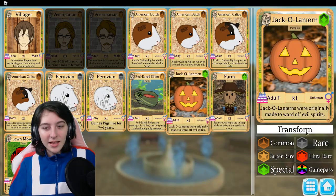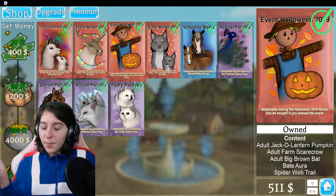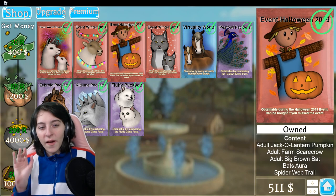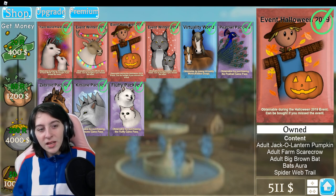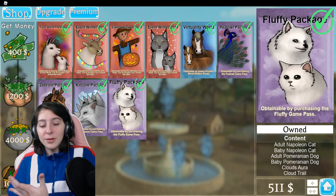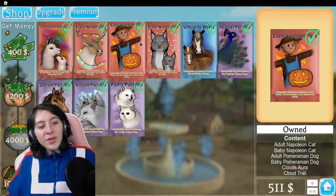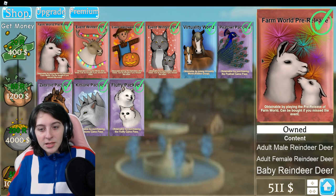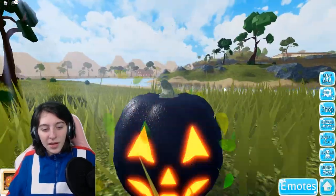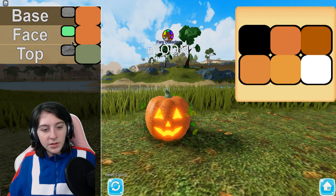Now we can look at the jack-o'-lantern. I think you can buy a game pass for these items in the game, not just the store. I'm a little confused because I don't know if I'm looking at something only I can see because I bought it. Let me change my pumpkin's color — brighten it up a little. There you go.